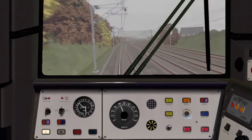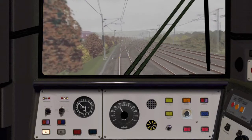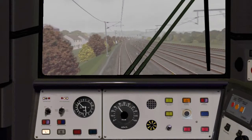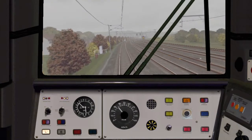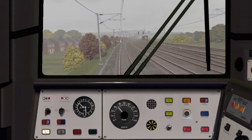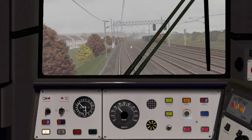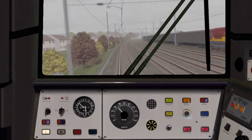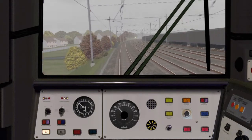The next stop will be King's Norton. I forgot where the next signal is and I don't know where the TPWS grids are. There's a 66 on the right. Plus on the numpad is the high horn, and enter is also a high horn.